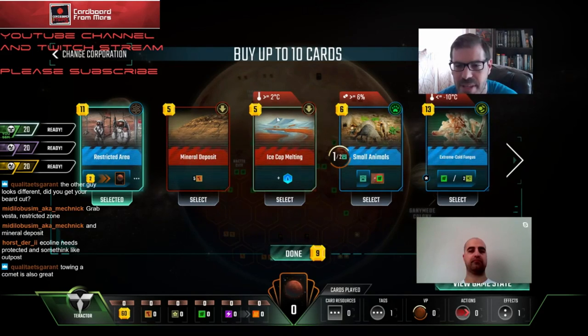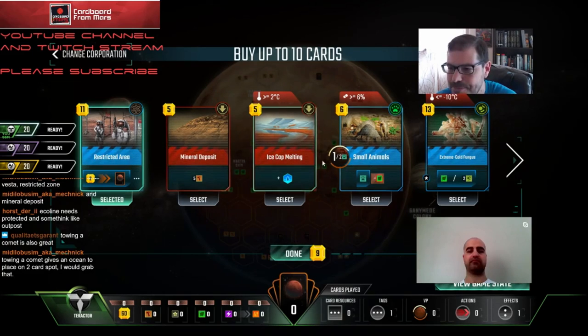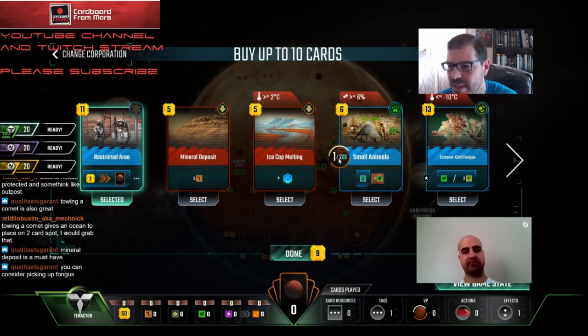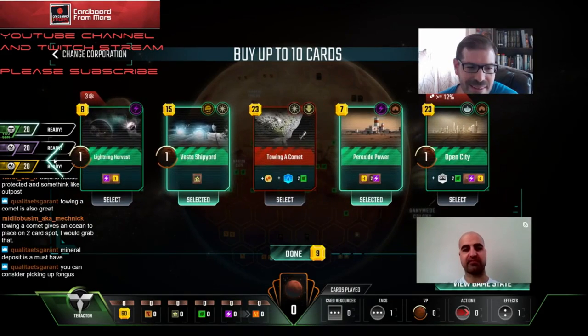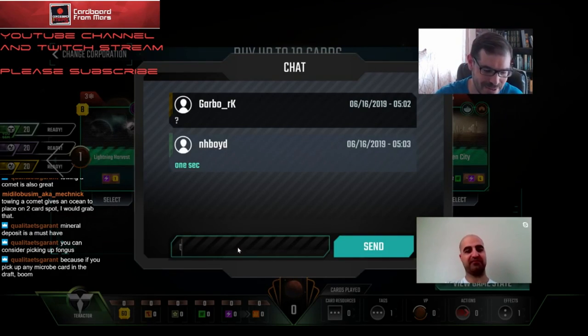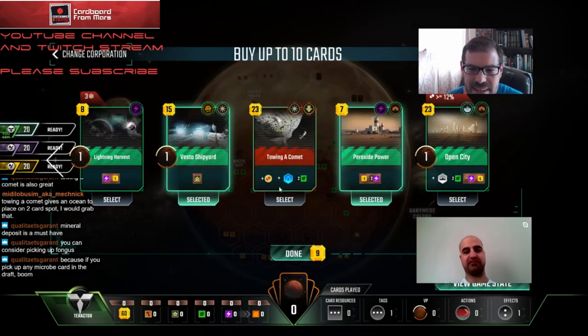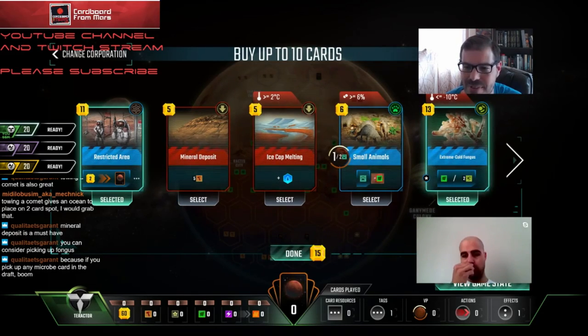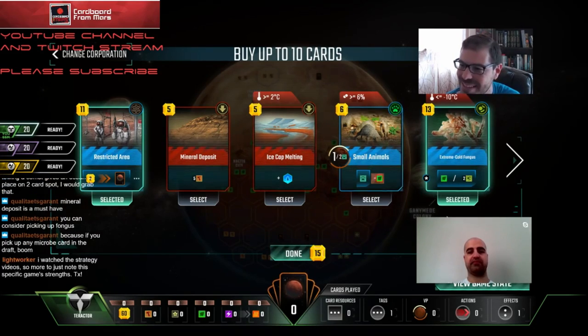Ice Cap Melting has a degrees requirement at the top so you're not going to play this for a while - generally not worth taking early. Small Animals I don't love because the point ratio is one point for every two animals, whereas most really good animal cards are one-to-one. I do like Towing a Comet, particularly since we're going to get some titanium going. It may be worth taking Extreme Cold Fungus too - if we get one of those cards that lets you bump it every turn it's pretty sick.